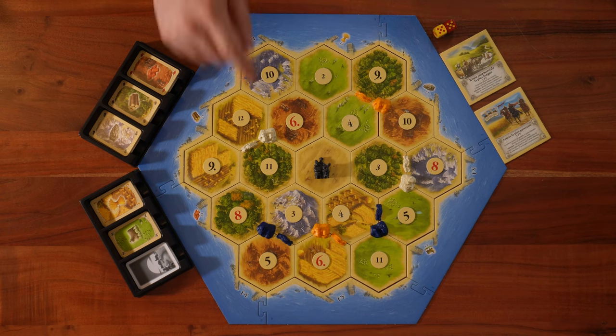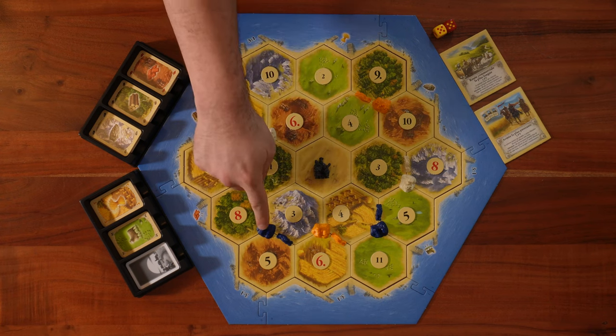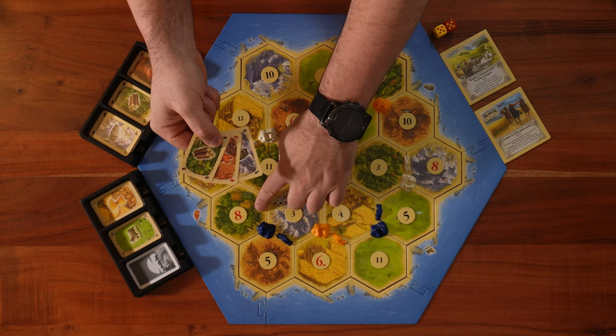Each player will now take the three resources adjacent to their starting settlement. In the case of the blue player, it will be one ore, one brick, and one wood.